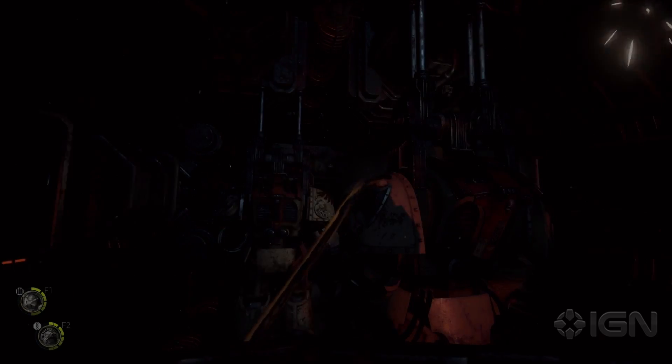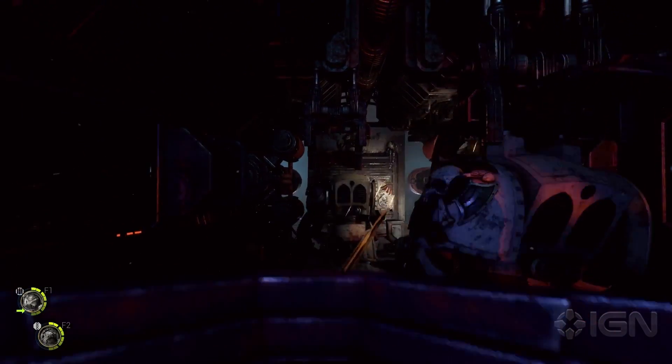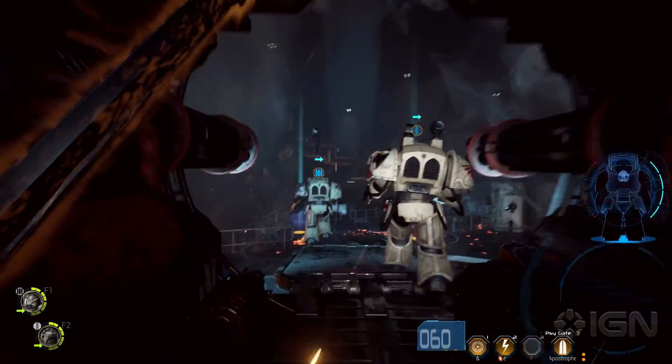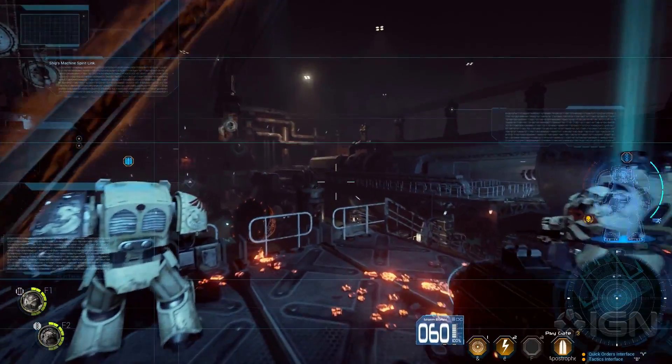An immense Space Hulk has emerged from the warp in an Imperial system, given the name Olythros. The Dark Angels chapter of Space Marines has intercepted astropathic pleas for aid. The chapter's elite Deathwing answer the call.